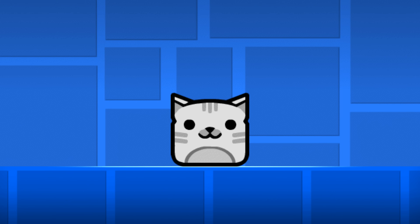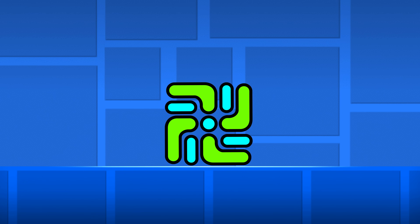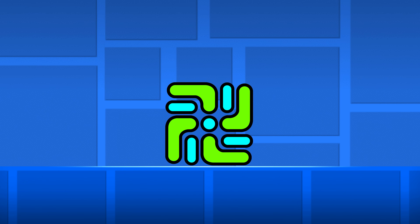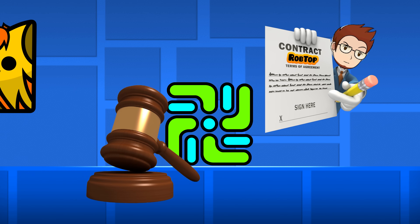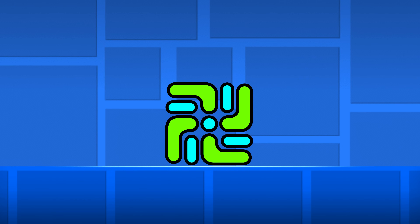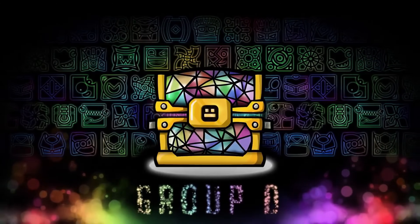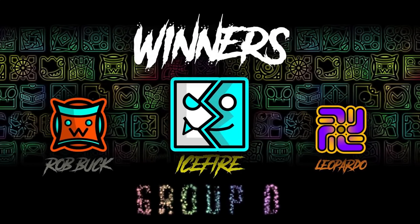And now instead we have to deal with this stupid cat icon, which doesn't even have a secondary color. Hopefully it gets fixed in 2.21. Another icon that didn't get added from the icon contest was the Leopardo icon, and it's probably the same story as with the Paul icon. But looking at the icon, I think it kind of speaks for itself why it wasn't added, even though I don't think it was Leopardo's intention to make it look like this.